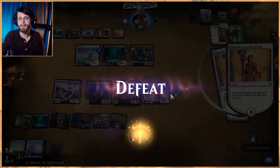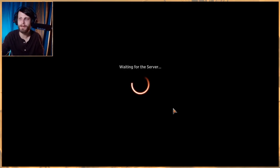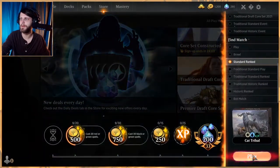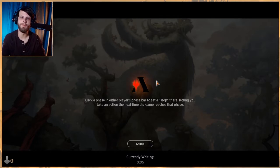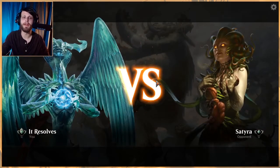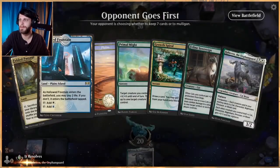Given some better land plays on my end — not that we got excessively flooded — we might have done a little better. We had Fabled Passages at the beginning that we could have used for deck-thinning a bit sooner, which might have been helpful. But you never know, it's speculation. I don't think we played excessively badly that time — but that was definitely a difficult matchup.